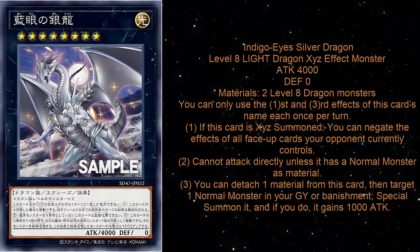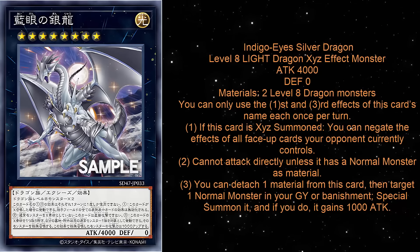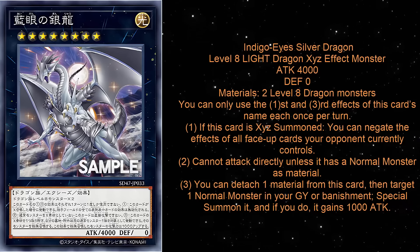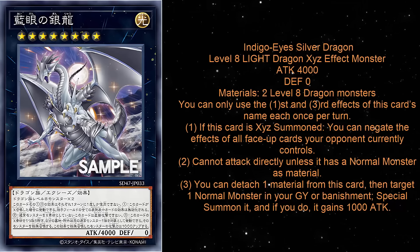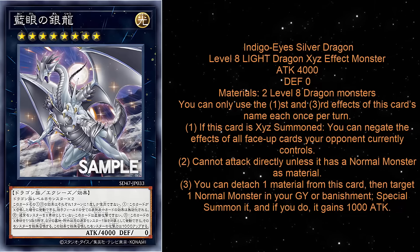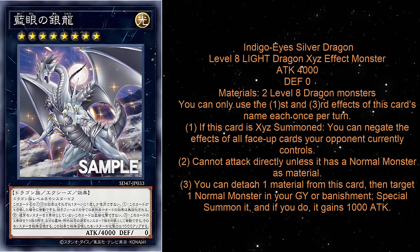This is Indigo Eyes Silver Dragon. It is a Rank 8 Light Dragon XE monster, 4,000 attack and 0 defense. I'm pretty sure those are Blue Eyes Chaos Max Dragon stats. The materials are 2 Level 8 Dragon monsters, so obviously you can make it in Blue Eyes very easily, or you can make it in a deck like Galaxy, but it is better in Blue Eyes.